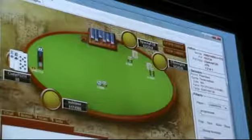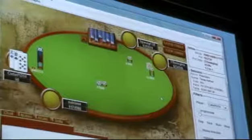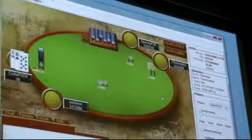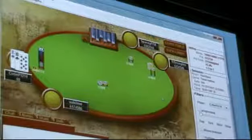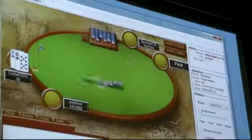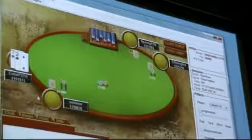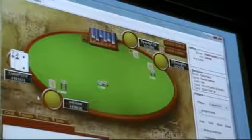King-ten offsuit — definitely would go all-in. I'm risking a bit more now because I have about 12 big blinds, but it's still worth the risk. I would even do this with jack-ten offsuit but maybe not ten-nine offsuit. Win the blinds again. As you can see, I've basically doubled up without ever having to win an all-in — just by going all-in and winning the blinds very frequently.